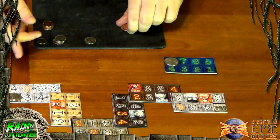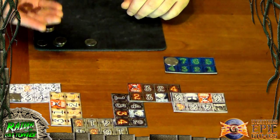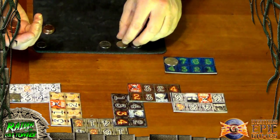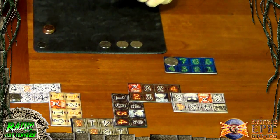The grail player starts with five pennies and three audacity points — one extra audacity but one less penny. The player without the grail begins with six pennies and two audacity points, since they also go second in the game.